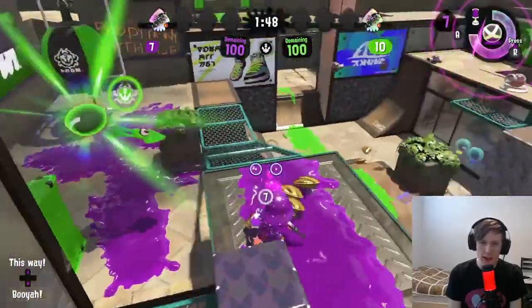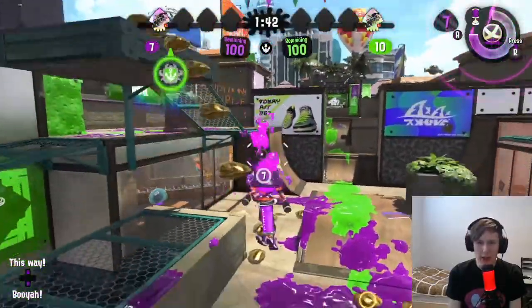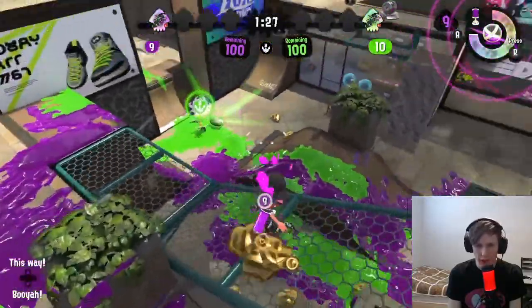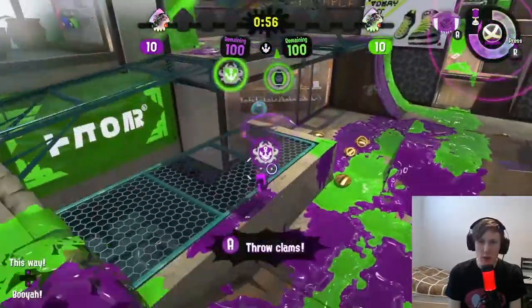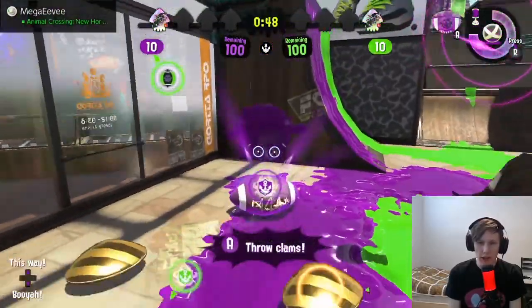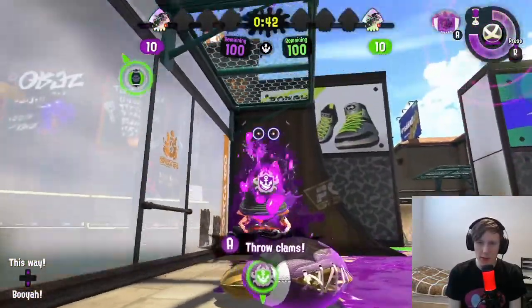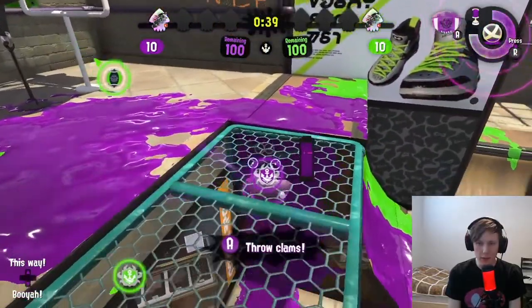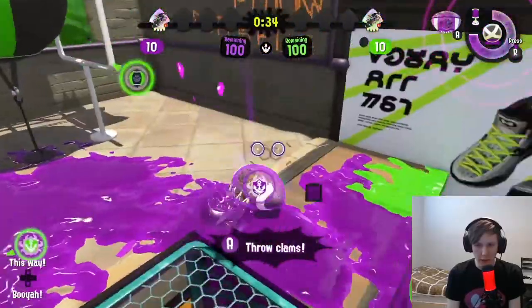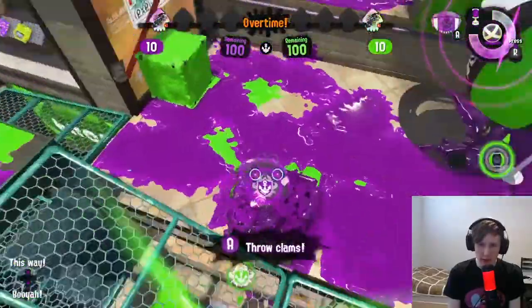There are some other ways into the basket. One is going straight through mid — the problem is that someone with long range can stand right here and cover everything. But let's say they're all watching closed. What you can do as the frontliner with the power clam is instead of going up the obvious way, paint up this side and come up this way. It's less visible to opponents and you can still pop up through the grate and be in range to throw a power clam. You're closer and less likely to miss, and this block right here is fantastic for cover.